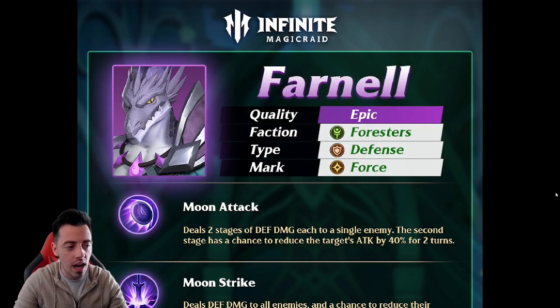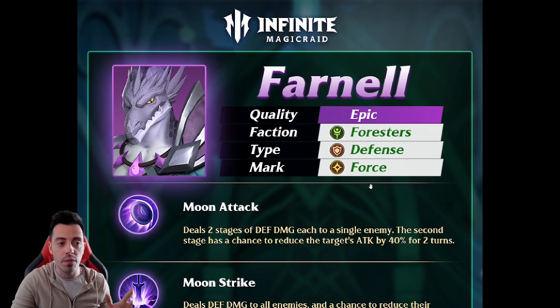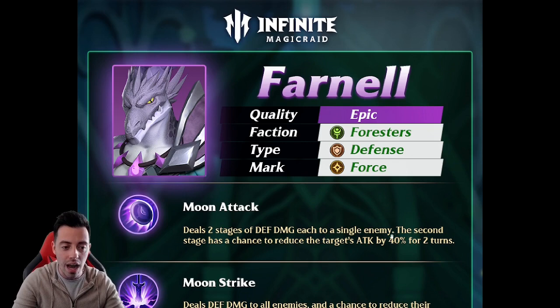These three heroes are so powerful. This is an epic hero from the Foresters, a defense type unit with the force mark, and he is such a great unit. His basic attack deals two stages of damage based on defense, with a chance to inflict attack down 40% on the target for two turns — attack down 40% on the basic attack on an epic unit.